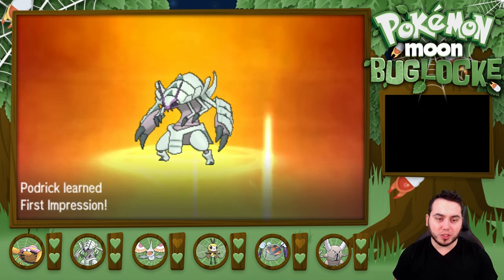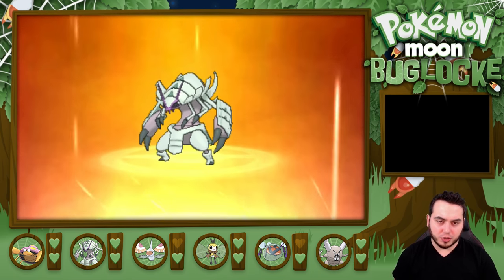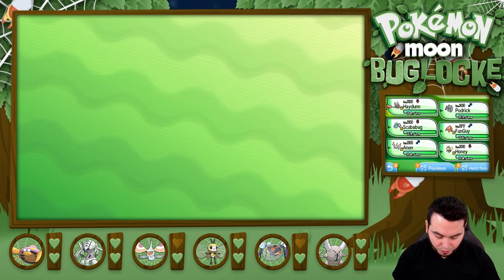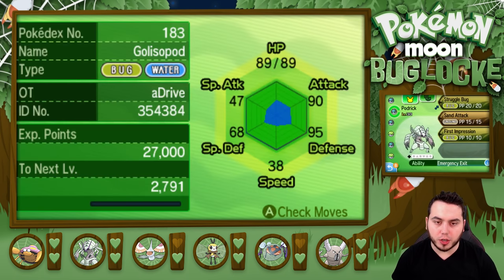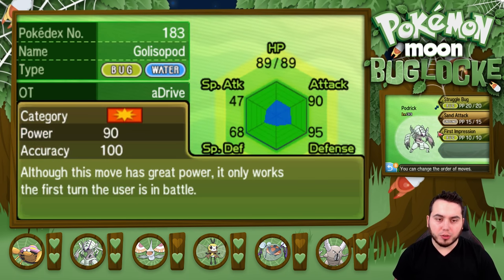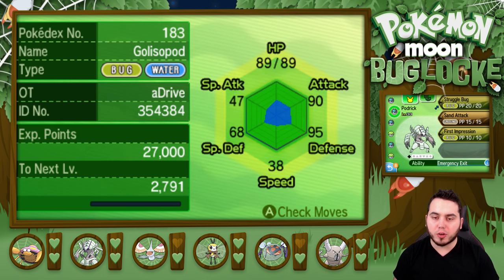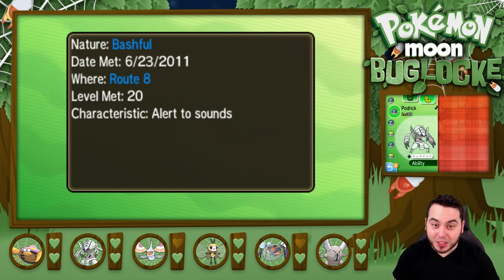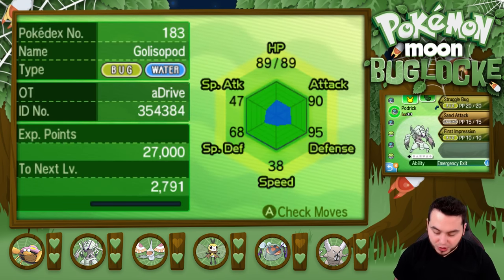Please learn some good moves. Oh, he's going to learn First Impression! Let's take a look at what First Impression does — and I'm sure his ability is going to change too, hopefully something super awesome. Podrick's got First Impression, which although it has great power, it only works the first turn the user is in battle. So I believe this is actually a priority move — a priority Bug move on the first turn. Look at that attack and defense stat. 95 defense stat. He is Bashful nature, and his ability is Emergency Exit.